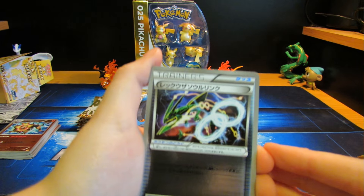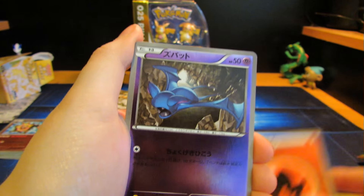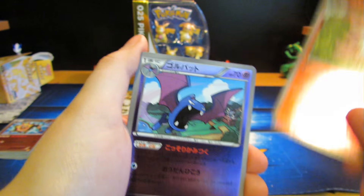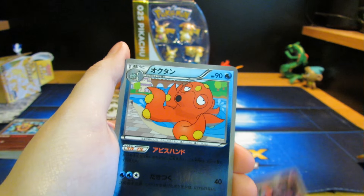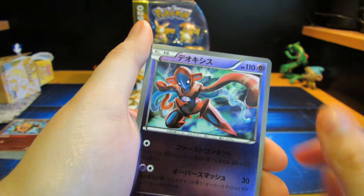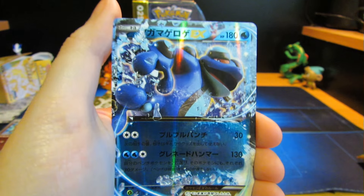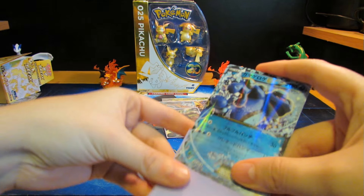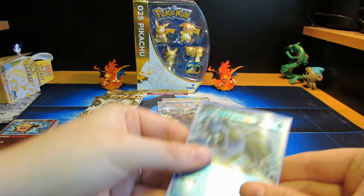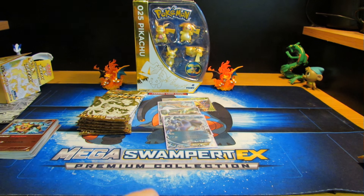Alright, we've got Roost Spirit Link, Fire Energy — look how awesome that looks — Zubat, Spritzee, Golbat, Beedrill, Crobat. We got all of them — all the bats. So we got Octillery, Deoxys, and Seismitoad EX. These are really cool. I didn't think I'd like them as much, but they're pretty cool. They're still like EX-ish.